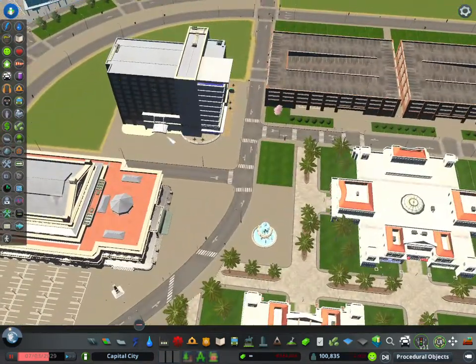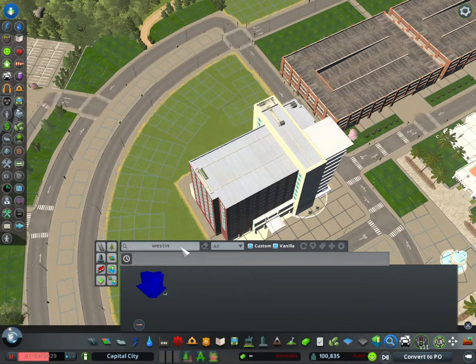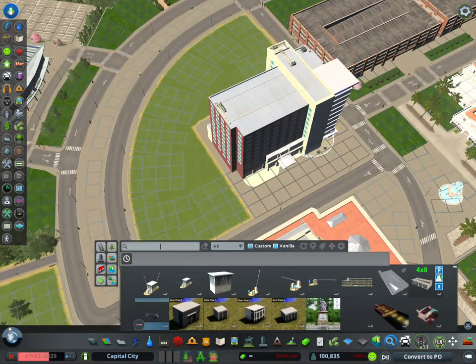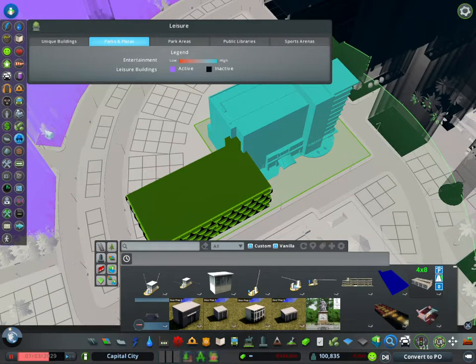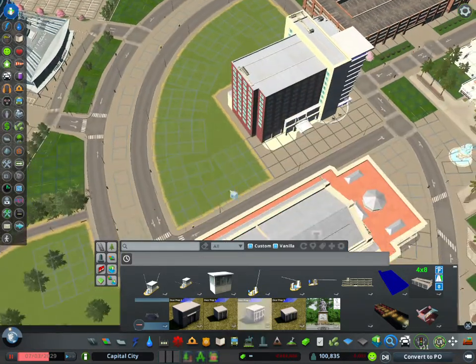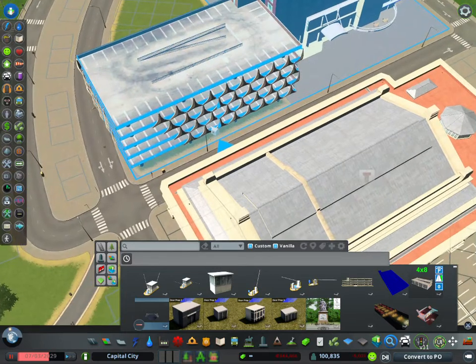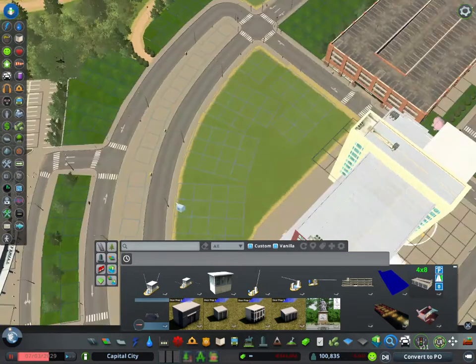We're going to put that in there, and then I downloaded a parking garage that I had ages ago. For one reason or another I had unsubscribed from the old one, but I'm pretty sure this is built with that same garage from a long time ago because I really like it. It's got a walkway you can put on it, and I just really like the shape of it and the design on the outside. It's got a little bit of wear on the concrete — I really like it.